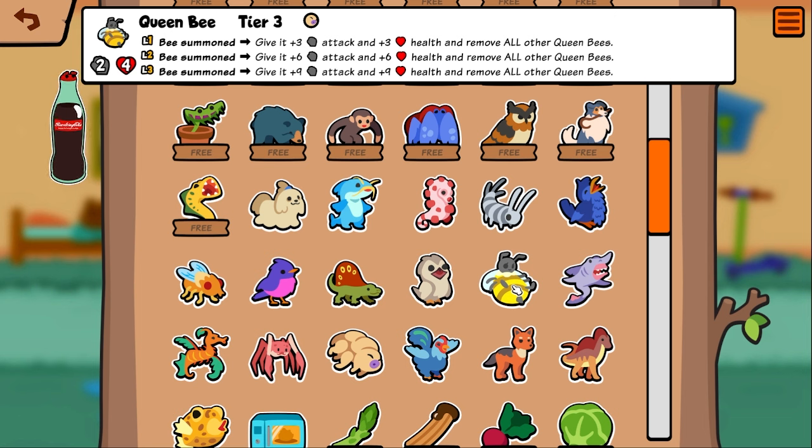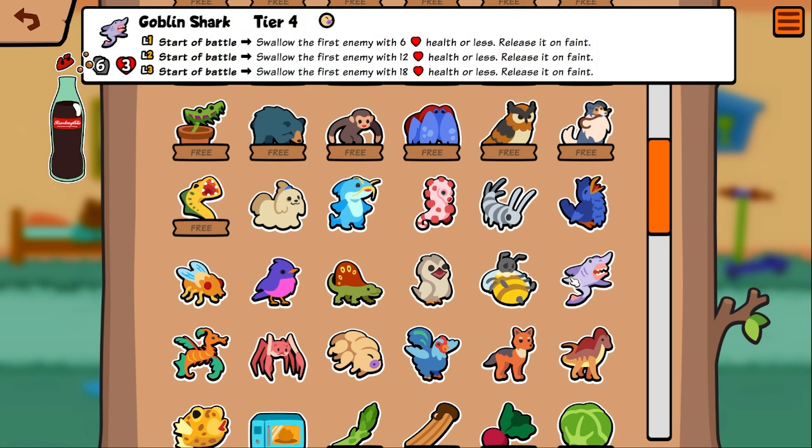It's also thematic — bees only have one queen, if there's two queens they duke it out and there's one queen left. Goblin shark — start of battle, swallow the first enemy with six health or less, release it on faint. I used this in a random lobby today against somebody who had a caterpillar — it was pretty sick. It's just a sick caterpillar counter.